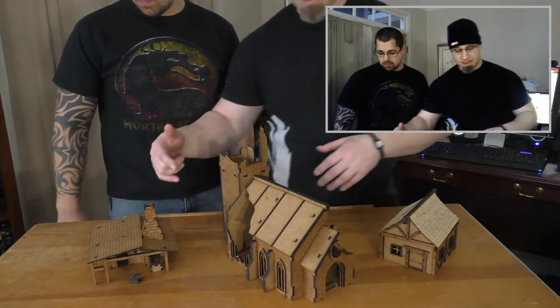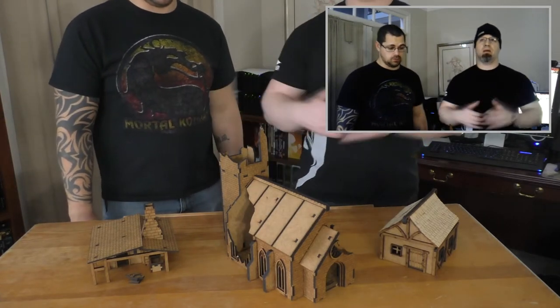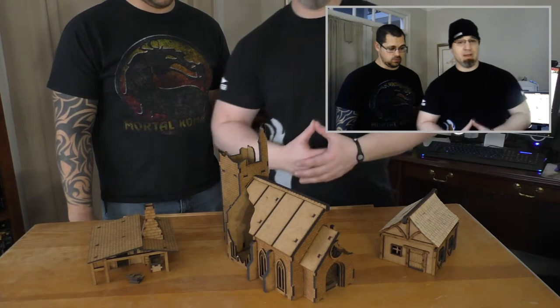It's basically our Garicci-themed table for Wrath of Kings, but potentially Warhammer or anything else we need a graveyard for — Medieval Gothic. So we've got three pieces to look at today: the Blacksmith Hut, the Ruined Gothic Chapel, which is not available on his website yet, and the Medieval House.